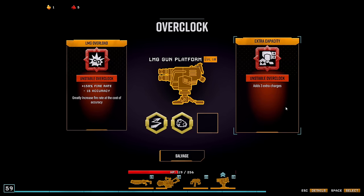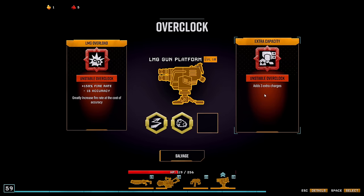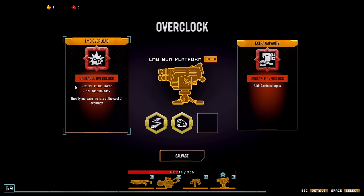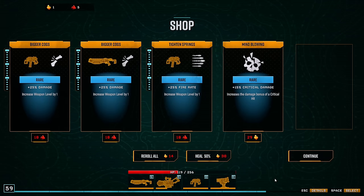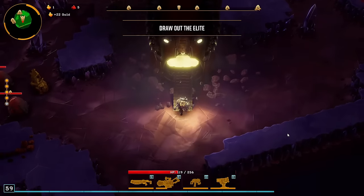I like the fire rate. The extra charges only really come into effect when you stand still enough, and I don't really want to do that. So let's get this. All four weapons overclocked — fully overclocked. Let's go. Now let's maybe actually win. I don't feel all that strong, but would be a good way to end this.